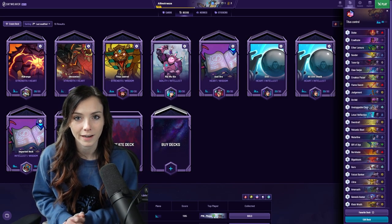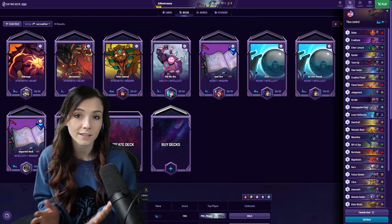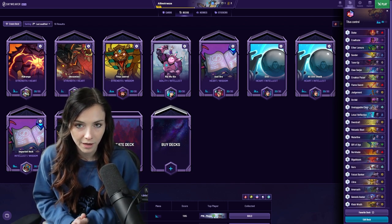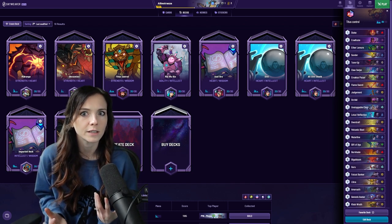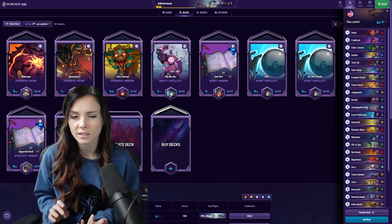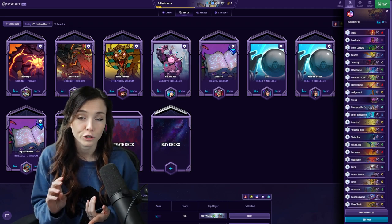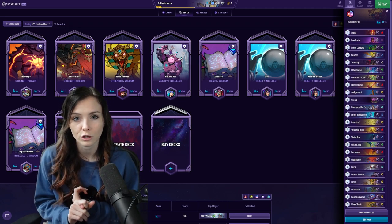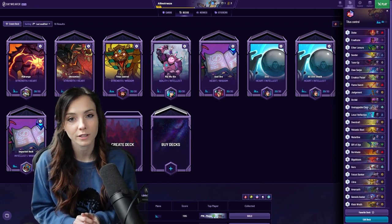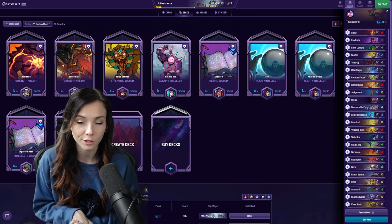The overall win condition and game plan of the deck is to accelerate the game to get to the end game and drop some of the most powerful and strongest units that the game has to offer. It plays similarly to the classic control style. So you've got AoE, single target removal, utility cards, and of course your ramp and then your powerful units that you drop to hopefully blow your opponent out. Let's talk about each of those categories of cards and the nuances within each.